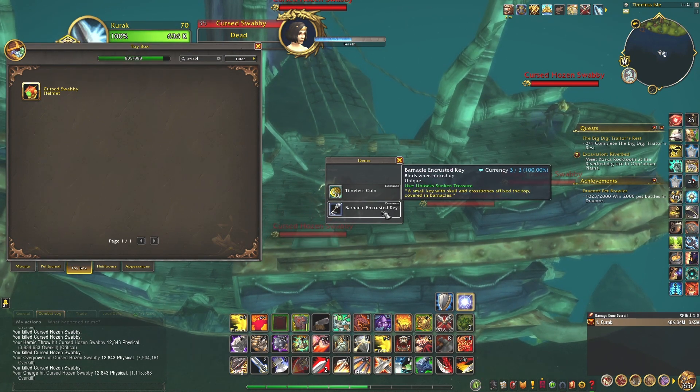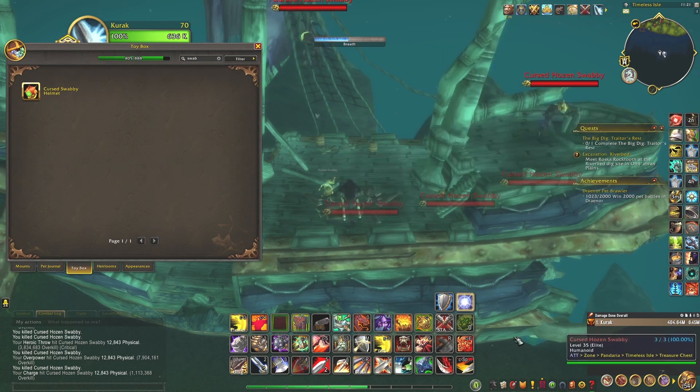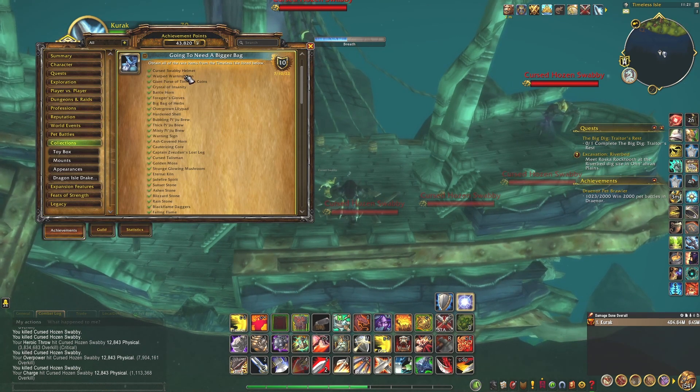As you can see, I just got the barnacled and crusted key, and this one is an item you need for the toy. This toy is also a part of the achievement — you're going to need a bag — as you can see over there, the Cursed Swobby Helmet.